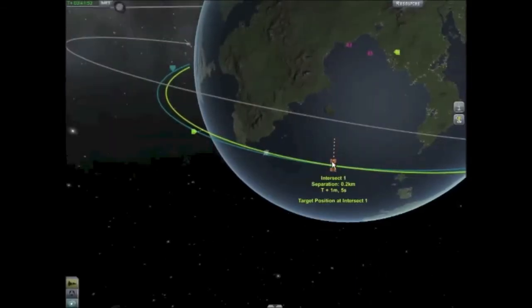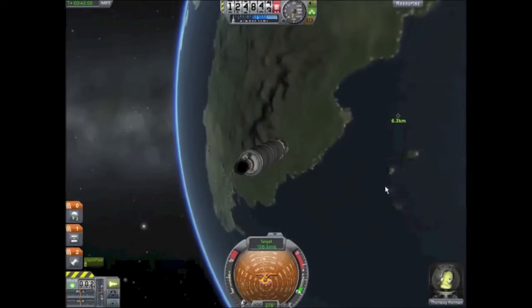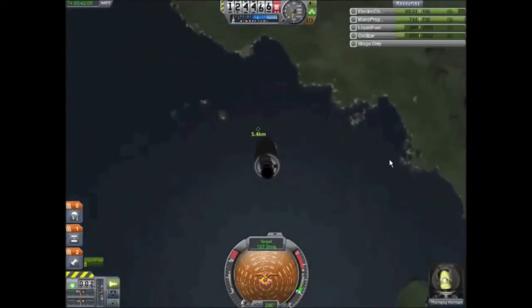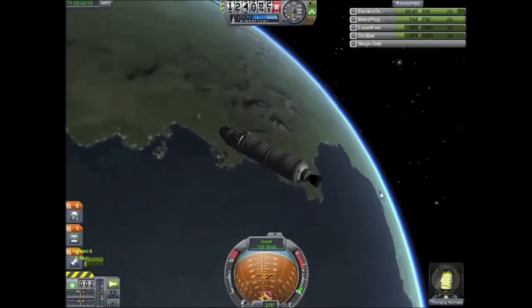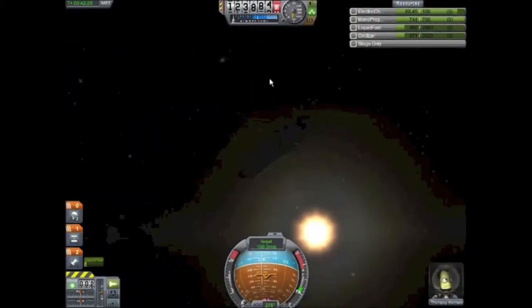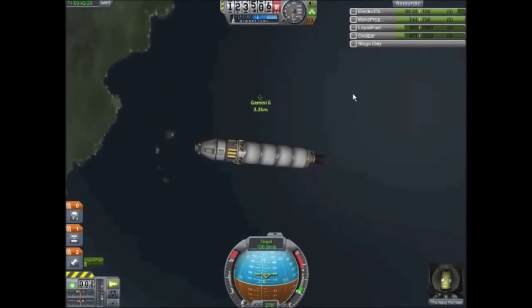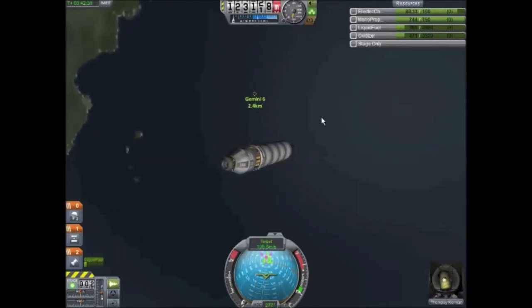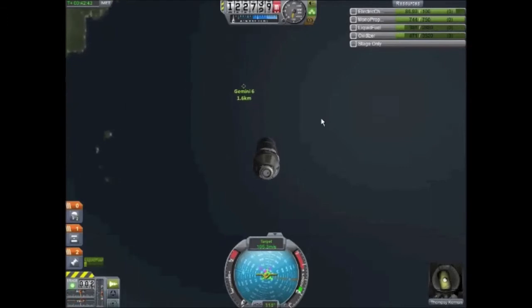I pulled it off — added a little bit of RCS and now I'm going to intersect at 200 meters, which is really awesome. My target is 6.2 kilometers away. I'll change the camera to chase, which basically puts the camera behind the capsule so when you pitch up, it will really pitch up. I'm coming at the target — make sure that the target is selected above your nav ball. It says I'm approaching it at 106 meters a second. At that speed I'm just going to fly on by, so I have to slow myself down right when I get to it. As I rotate around, I'm going to be burning my engine towards it, which will slow me down.